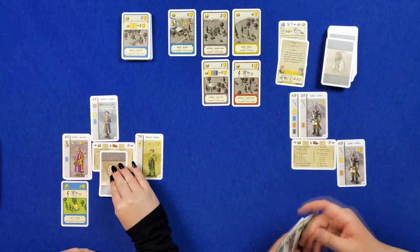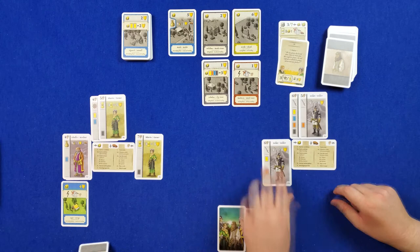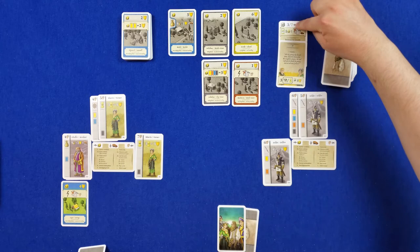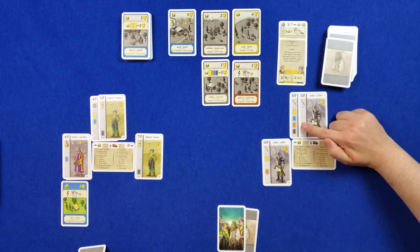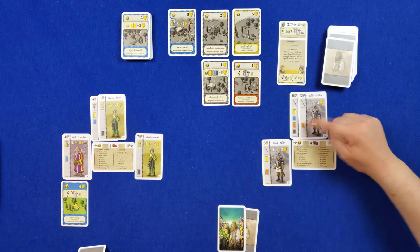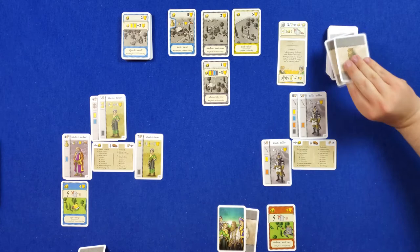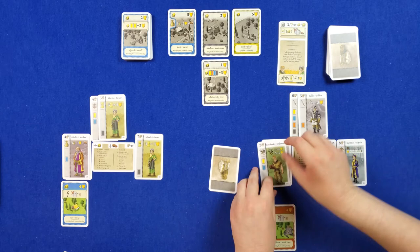I'll take this card — it's a little bit of a hate draft because I get a first player bonus, so I'm going to build. I discard my six. Here's the other benefit of the citizens we have: I have six power, not quite seven, so I can't build an upgraded version — except I can, because these provide me a discount. This soldier gives a one-discount for any color building, and this guy gives a discount for red. So I'm going to build this building upgraded.